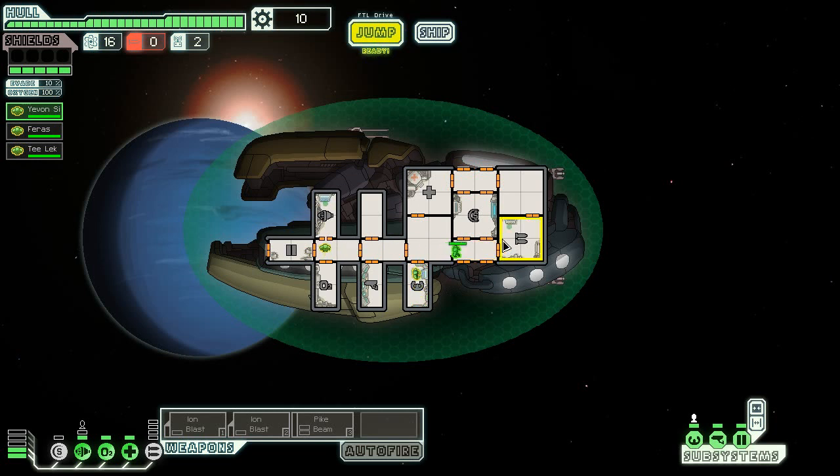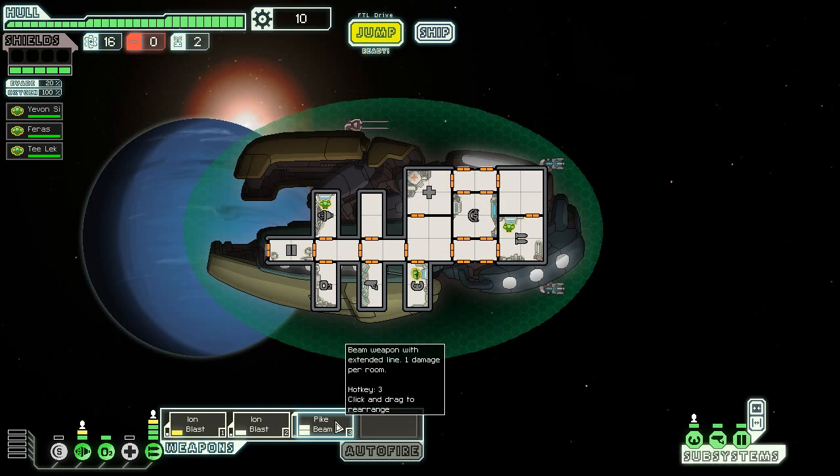The Zoltan ship starts short on energy but high on Zoltan crew to kind of make up for it. It's really, really not enough. The only thing that's good for this ship is the extra shields you get at the beginning of a fight, but they can go down rather quickly if you start facing beam weapons. Ion blasters and the pike beam — the pike beam is awesome from the beginning of the game through to the end. That's the real advantage of this ship.